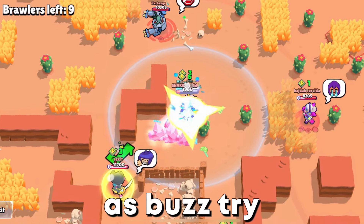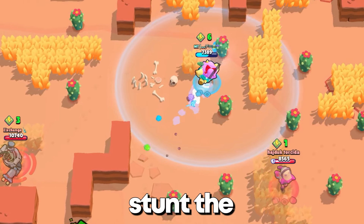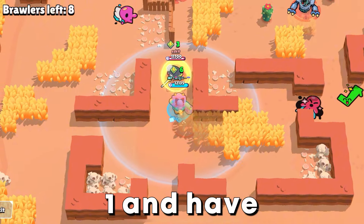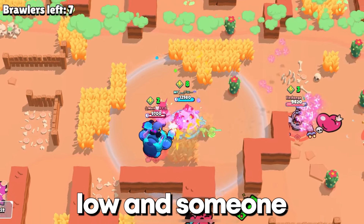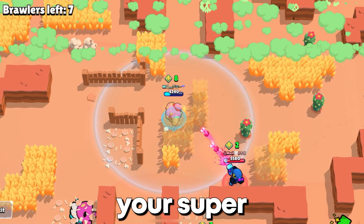As Buzz, try to create 1v1s. This is what he is best at, because you stun the opponent with your super. Often you win the 1v1 and have your super back — free cubes. After a fight you can be low and someone else can attack you, so make sure you don't run any risks when using your super.